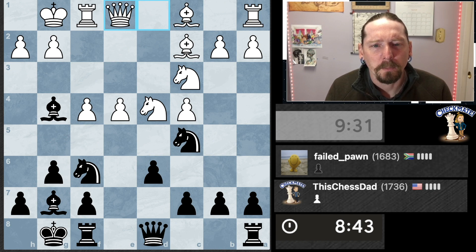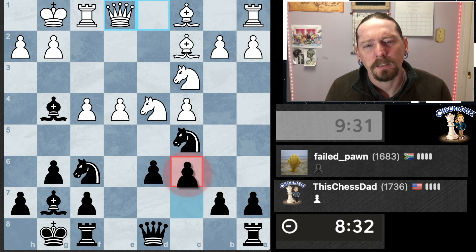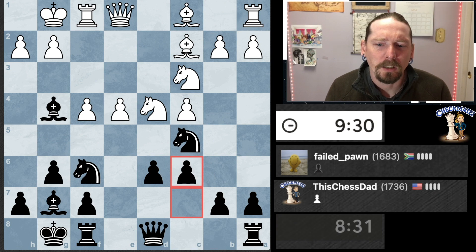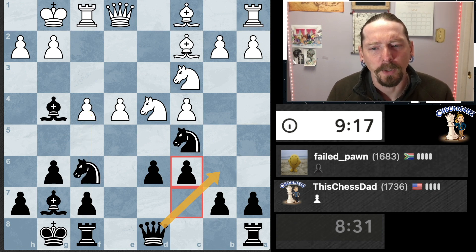Let's get the queen off the back rank — let's do that by pushing here. We might go here and then I can put my rooks either on the e-file or maybe the f-file, think about opening that up. Queen will be pretty nice putting pressure along the long diagonal there.